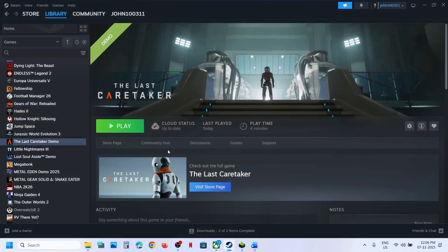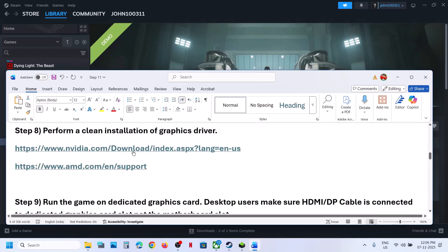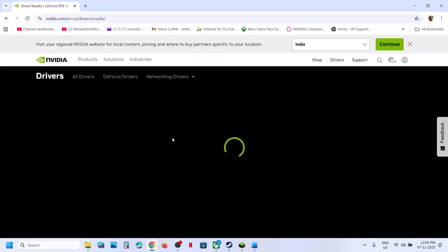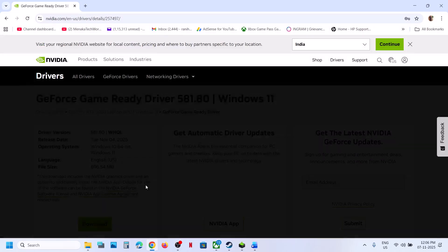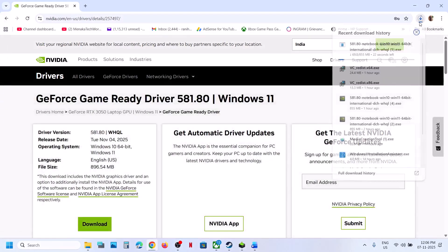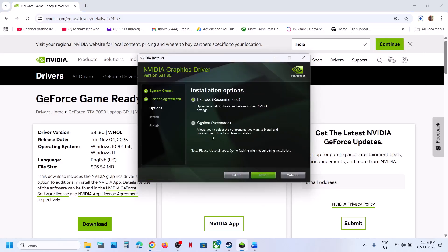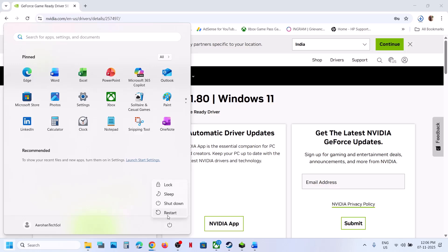The next step is to perform a clean installation of your graphics card driver. If you have an Nvidia card, go to the Nvidia website; if you have an AMD card, go to the AMD website. Select your graphics card from the list, make sure you select your graphics card and operating system, then click Find. On the page you'll see the latest driver — click View, then Download, and run the installer. Click Yes to allow, click OK, click Agree and Continue, select the Custom option, click Next, and check the box that says 'Perform a Clean Installation'. Click Next and once the installation is done, restart your computer, then launch the game.